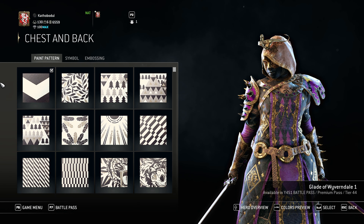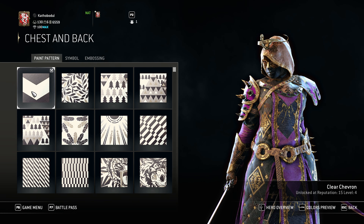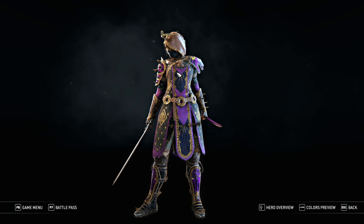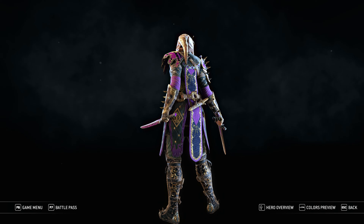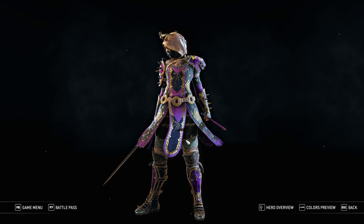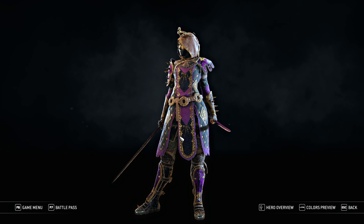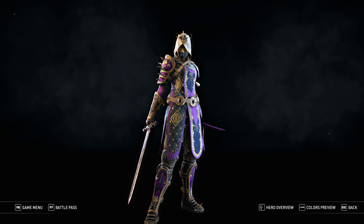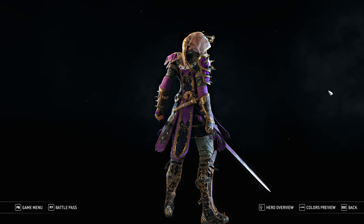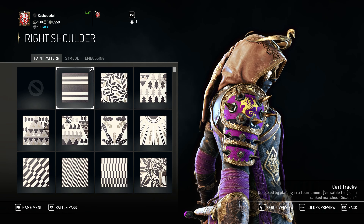As for the patterns, symbols, and whatever — on chest and back, I use Clear Chevron, which makes these lovely spikes. For the symbol, Leaders of Vivrendale. It's simple, it's not standing out too much, and if you look closely, it kind of looks like it belongs there. It's just nice. And no embossing.